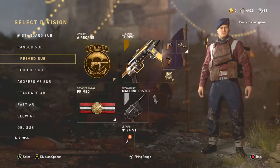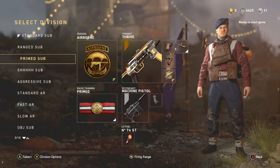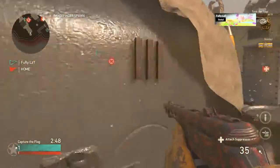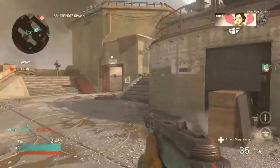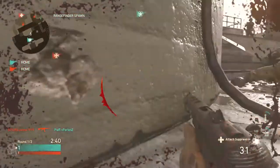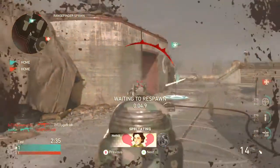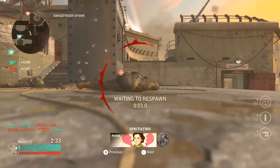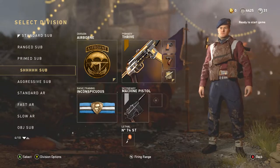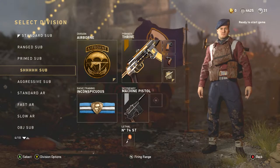Next up is my primed submachine gun class — again very similar. We've swapped primed for hunker and we've got advanced rifling, so this is very similar to the ranged sub class. You'll probably want one or the other if you're using this. Basically getting rid of hunker means we're probably going to be in the objective less. It's nice to have that range with advanced rifling as well as those two key attachments. For me this class is perfect for ranked play capture the flag — you've still got airborne so you're fast.